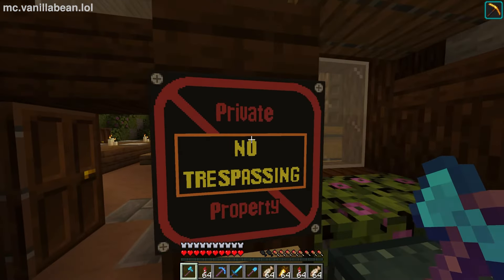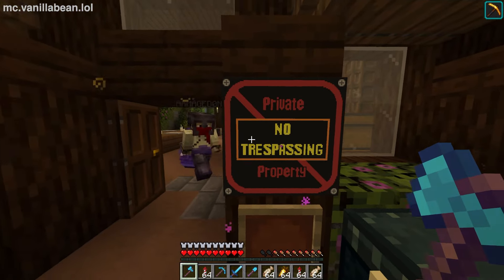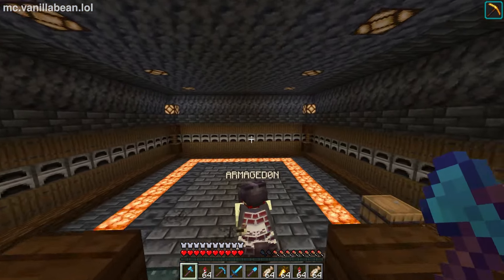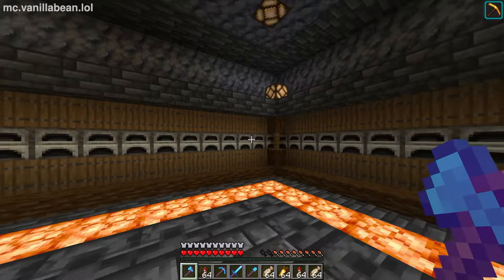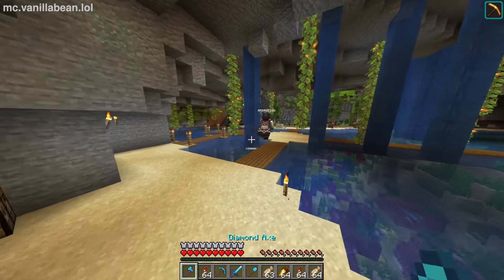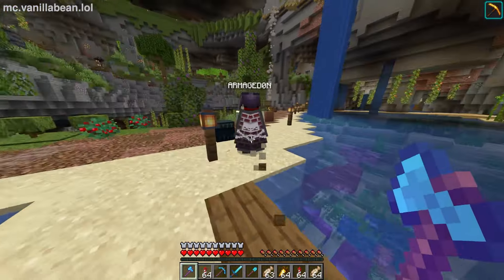Even though this is a house, I want to point out to new players: there is an auto smelter in here and pretty much everyone on the server uses it. If you need to use it, it's right in here. We plan on making an actual public one, but hey — don't break what's not broken. Now I'm bringing you down closer to the shopping district, which is at the very bottom of Cave Town.